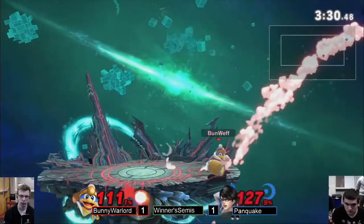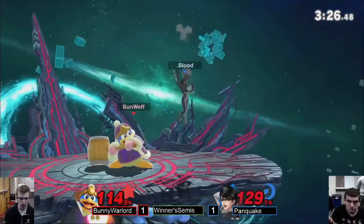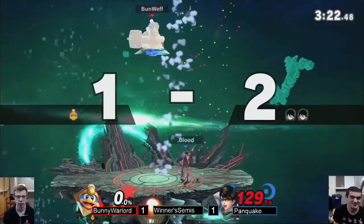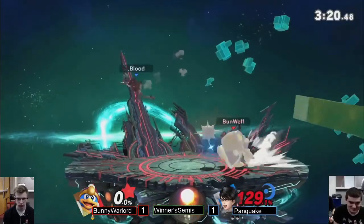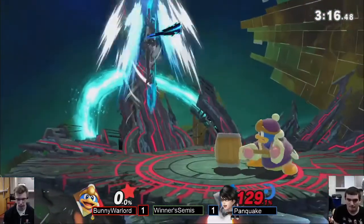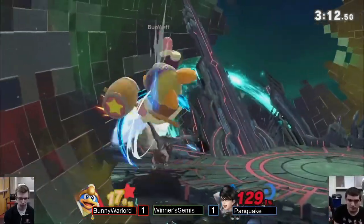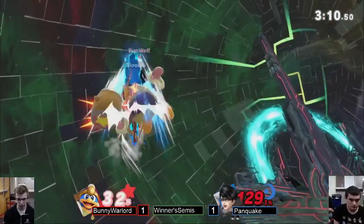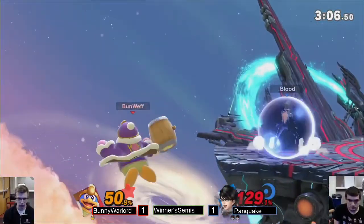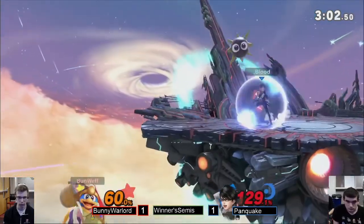Bunweb is playing really grounded — all right, you'd like me jumping? I'm not going to jump anymore. Spacing out, throwing some gordos, f-tilt, rapid jab. Committing to the rapid jab — not okay, but the f-tilt is safer with such good reach. He keeps rolling on stage and getting away with it — the penguin has to see that. Bunny, be careful with those rolls, they can get called out super hard. Spot dodge — mixes it up. Panquake nair'd the gordo and sucked it back in. Gordo play can be super tricky.